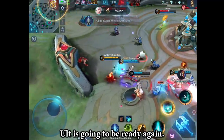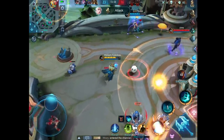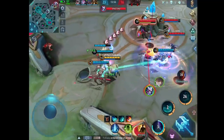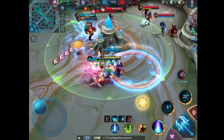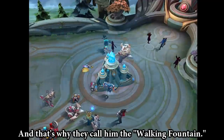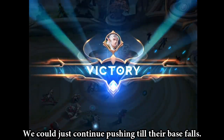The ult is going to be ready again — absolutely nutty. And that's why they call him the Walking Fountain. The team doesn't have to go back to heal; we could just continue pushing till their base falls.